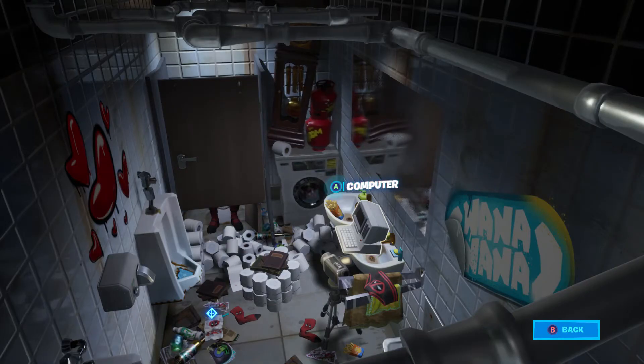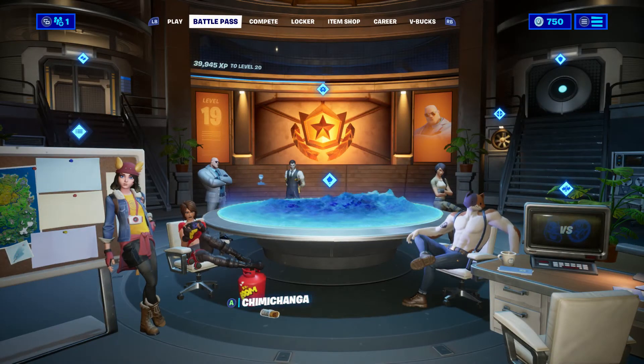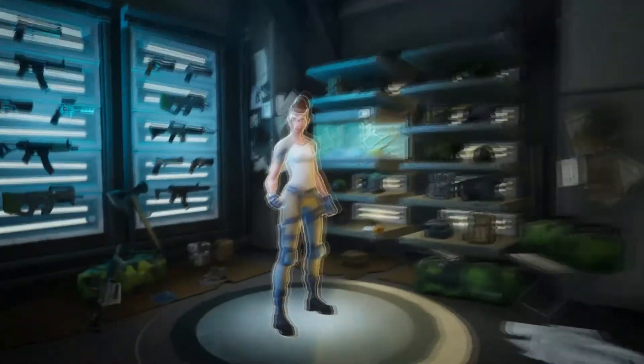The first chimichanga — if you back out to the battle pass screen, you'll notice it's at the bottom of the screen, kind of underneath the table. Go ahead and click on that. Your next chimichanga is going to be in the upgrade vault. Go ahead and click on that.